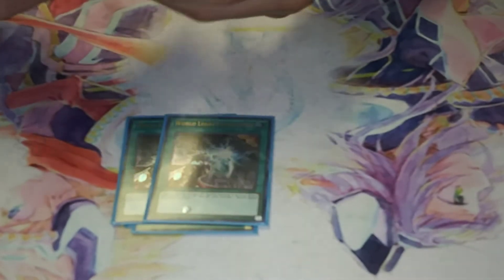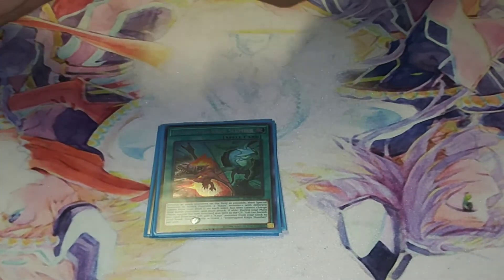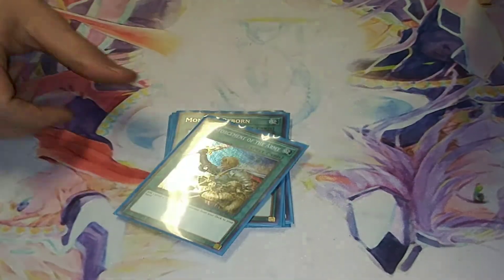One Power to help protect any of your stuff. Two World Legacy Secessions, because summoning to a zone they point to is absolute key to this deck. One Slumber basically just to help clear the field and bring out my monsters — can help boost my stuff as well. One Reborn.